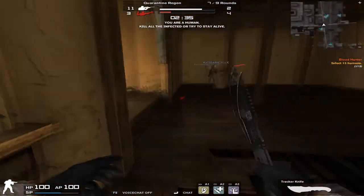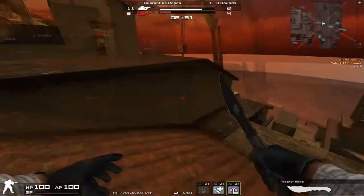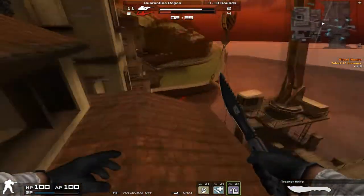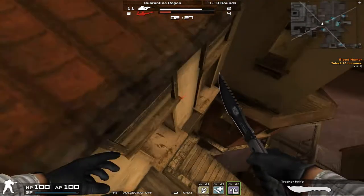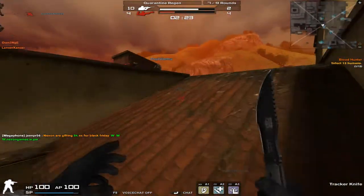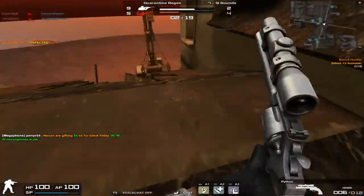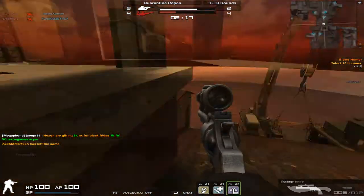Obviously, there's these two ways. There is this right here. You can use these stairs to get up. And you can do that on all of these two. Just use the windowsills.